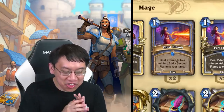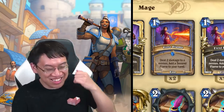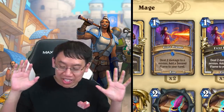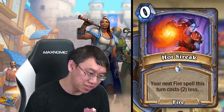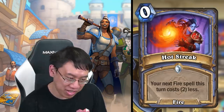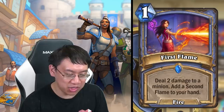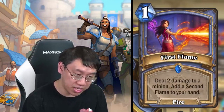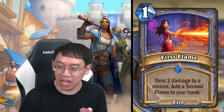Mage has some very hot cards — no but seriously, the mage theme is fire spells, starting with Hot Streak, which is a preparation specifically for fire spells and is itself also a fire spell. You've got First Flame: one mana, deal damage to a minion, add a Second Flame to your hand. The client doesn't allow me to see what a Second Flame is, but I'll guess it's a one-mana deal-two-damage to a minion.